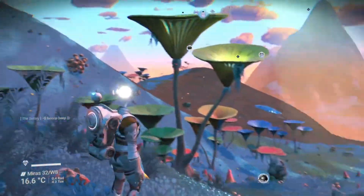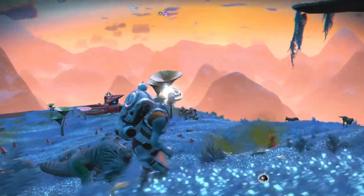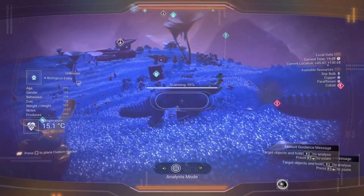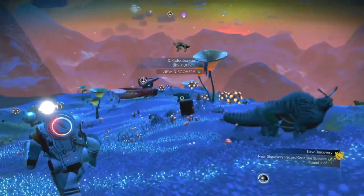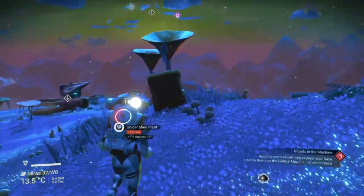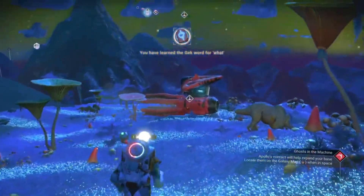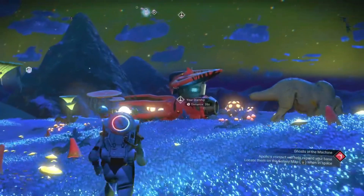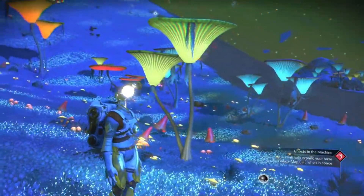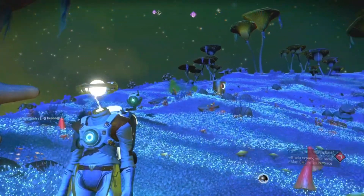Of course, procedural generation is not without its downsides. Whilst there are 18 quintillion planets in No Man's Sky, they are all calculated based on a finite number of predetermined assets such as basic creature shapes or planetary biomes. Effectively, once you've played the game for a certain number of hours, the different planets you visit will have similarities with many you've already visited. That could contribute to the reason why the game is still described by some as wide as an ocean, but as deep as a puddle — incredibly vast, but it won't take long until you've done most things in the game.